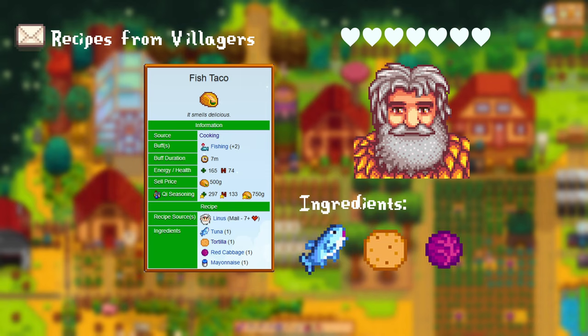For having more than 3 hearts with Leo, he gives you the poi recipe. This requires 4 taro roots. After reaching 7 hearts with Leo, he gives you the mango sticky rice. This recipe requires 1 mango, 1 coconut, and 1 rice.